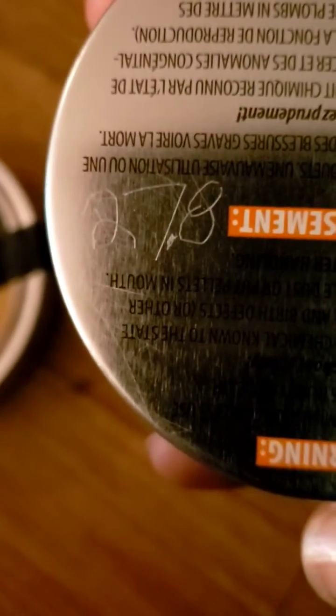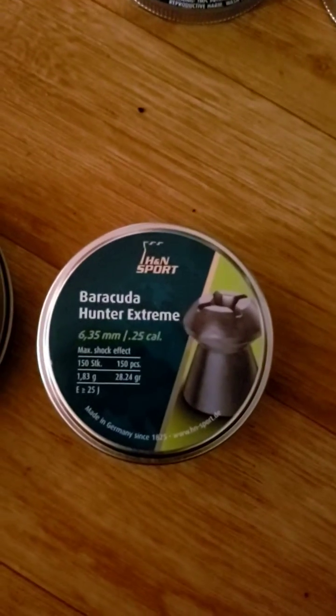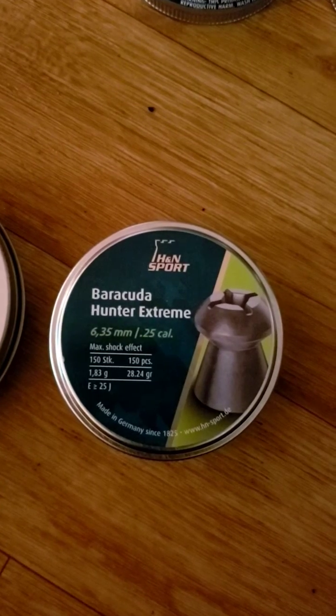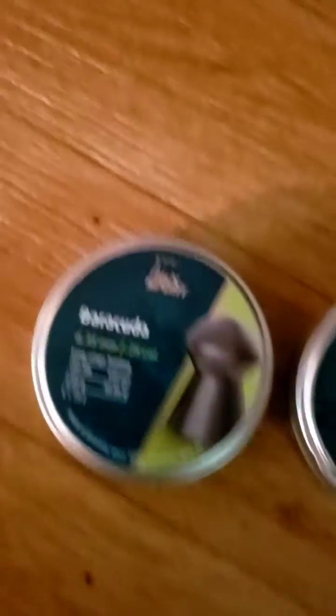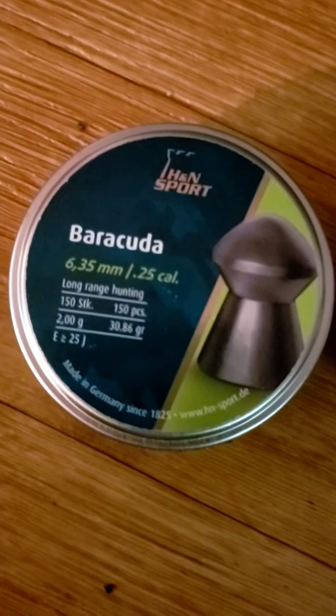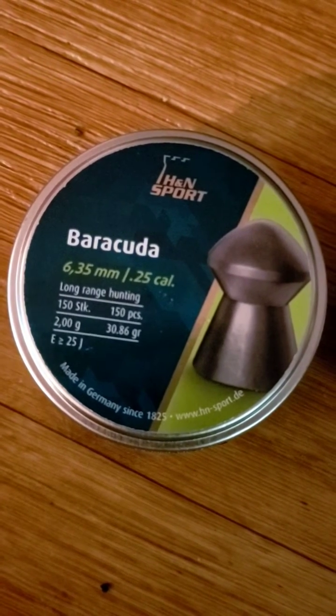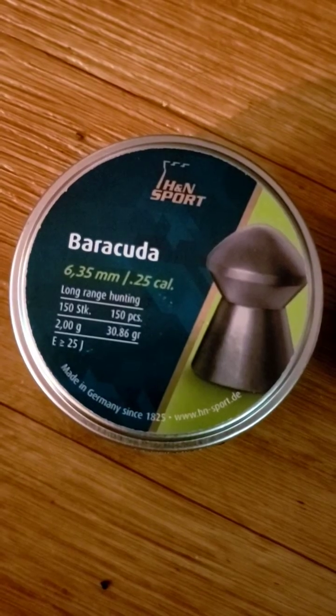The Benjamin Domes are coming in at 27.8 — just say 28 grams. The Barracuda Hunnextremes are coming in at 28.24 grams. Going up now — the Barracudas are coming in at 30.86, might as well say 31 grams.